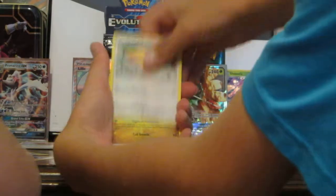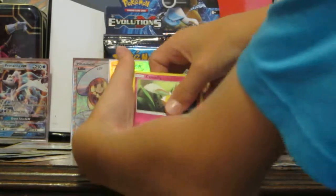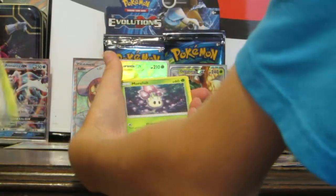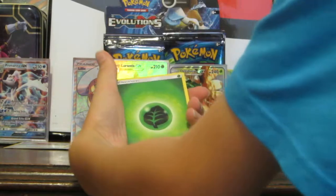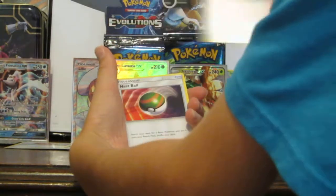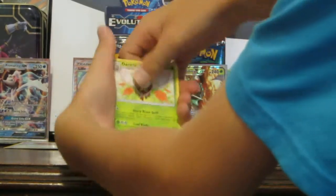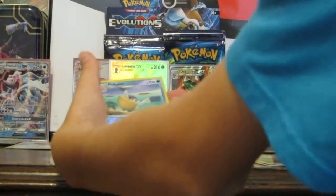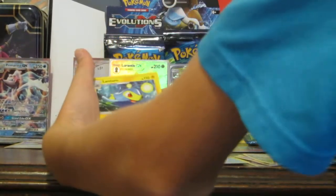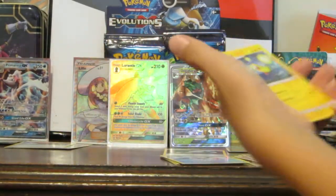We have a Dratini. Cutiefly, Chinchino, Moral, Energy, a Rotom Dex. Another Dog Shrieks, a Pelipper. Reverse. And a Lantern — haven't pulled one of those yet.